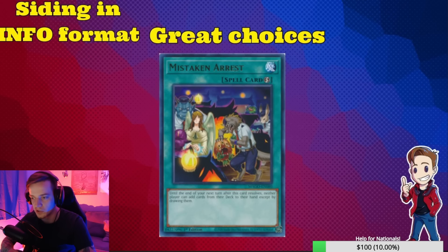Mistaken Arrest is another great side choice right now. Until the end of your next turn after resolution, neither player can add cards from the deck to hand except by drawing. It's really solid as an immediate answer — if your opponent activates something in the draw phase you can just chain this. Always make sure if you have a card like this that when your opponent goes draw phase and you pass, you almost want to wait until standby. Get them out of draw phase because they usually want to activate Wanted there. Bait them out where you can — be vocal and understand what phase you're in.